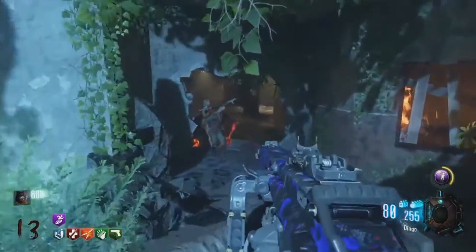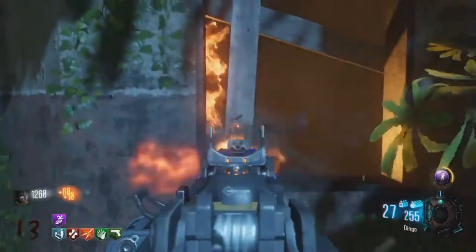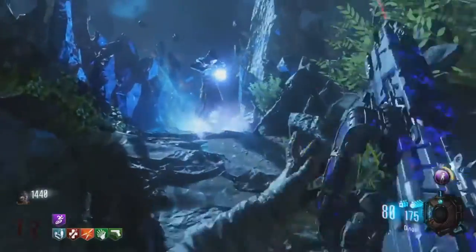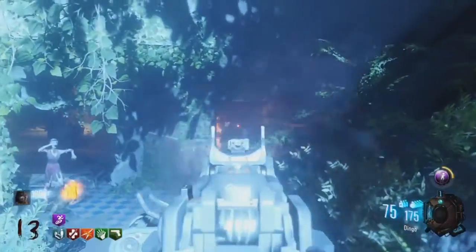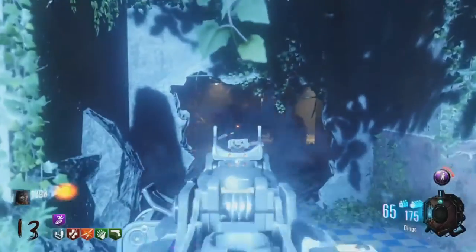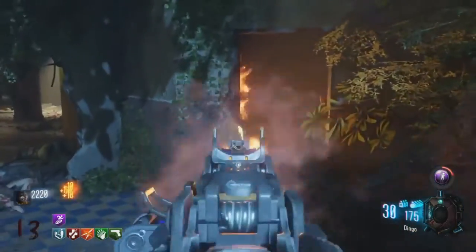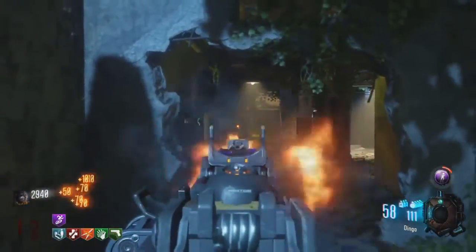This Keeper starts a ritual and the way you know you've done it correctly is that you will hear a sort of humming and an ominous sound, which you'll hear in the background here. Basically what will happen is the Keeper will stay still, doing this ritual, and zombies will be running towards it. So it's your job to make sure the zombies do not hit it, because it does die.